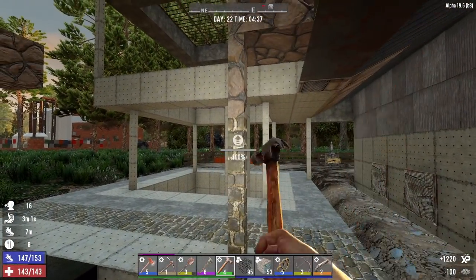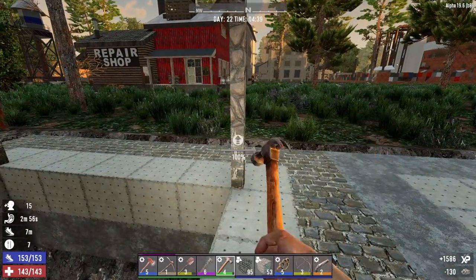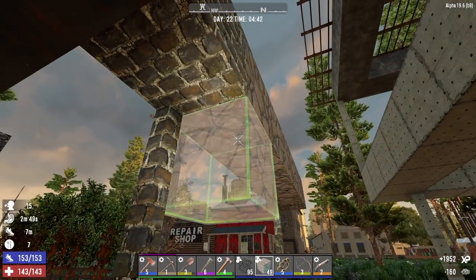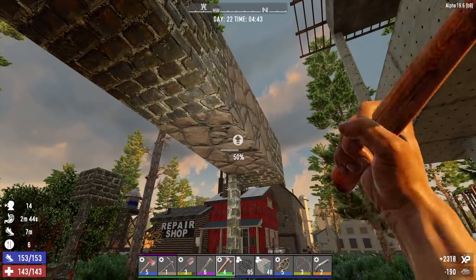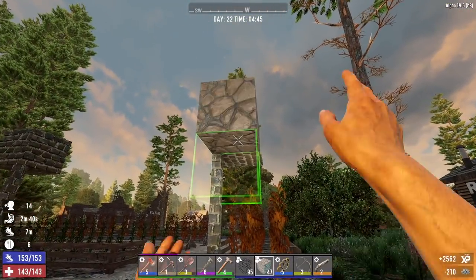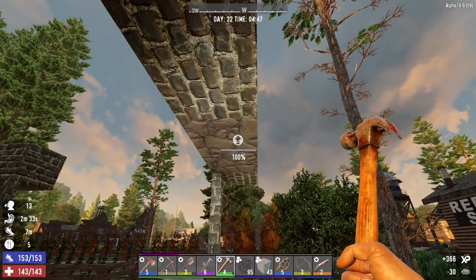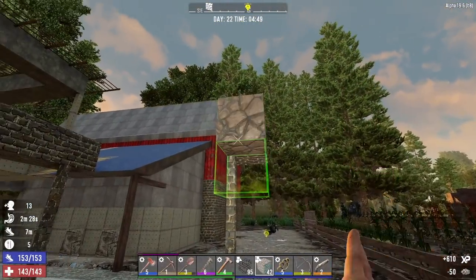We are headed out to the desert today. We're going to go see Trader Jen first and then head north to see Trader Rick. We are looking for steel knuckle parts — we only need one to craft these knuckles — but we also need steel. We have 11 pieces and need 25 to craft the steel knuckles, so that's what we're on the lookout for today: knuckle parts and steel. We'll probably do some looting in their towns as well, and then depending on what time we get home, maybe we'll go see Trader Joel this evening.